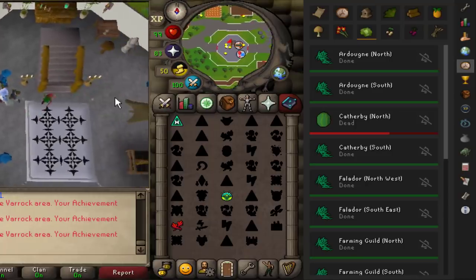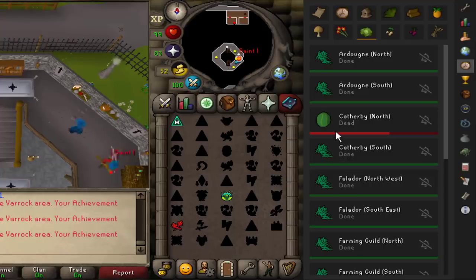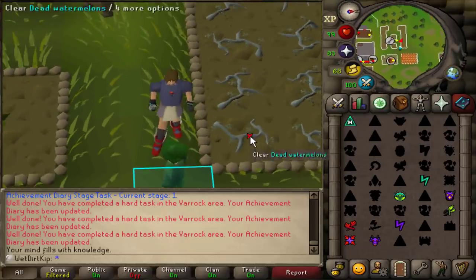We have to bake a Summer Pie, which we need Watermelon for. The only Watermelon I had planted was actually for an Elite Clue step - you have to plant Watermelon seeds. I did that clue step a while ago, but this patch with the Watermelons growing in it is dead and it's the only patch. I'm going to try to resurrect it and see if it works - I probably didn't care enough to compost it at the time because you only had to plant it for the clue step.